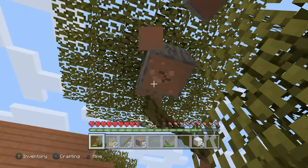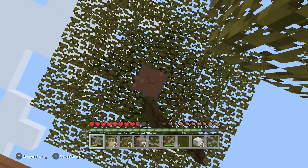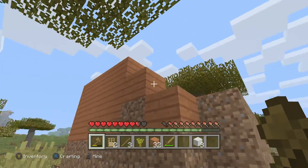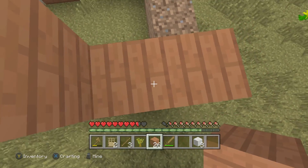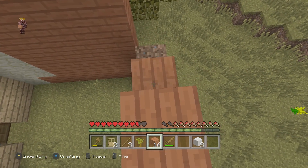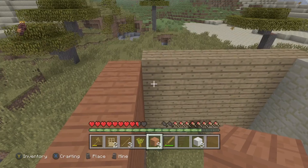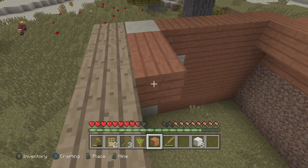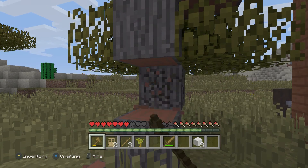Let's mine up the acacia we want. I'm guessing about eight logs from this tree — yep, eight logs. We'll need to chop another tree down because there's something on the top of your house — which is called a roof, as you all probably know. So we need to grab some more acacia.